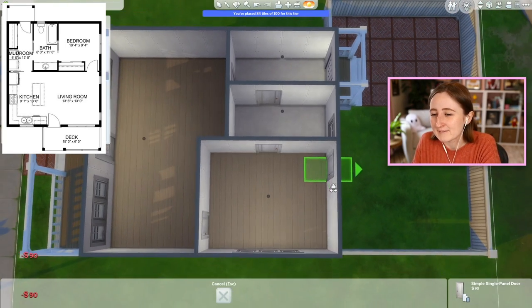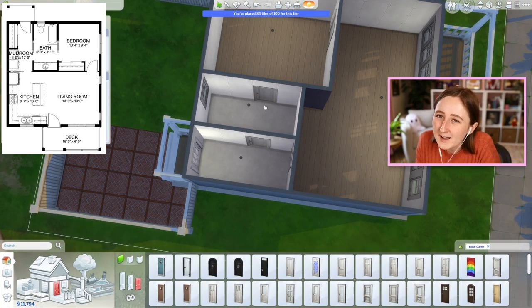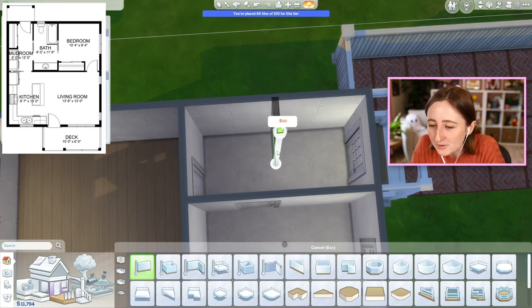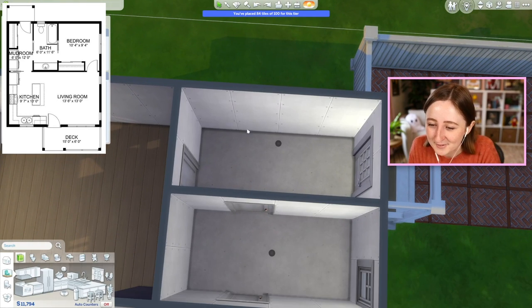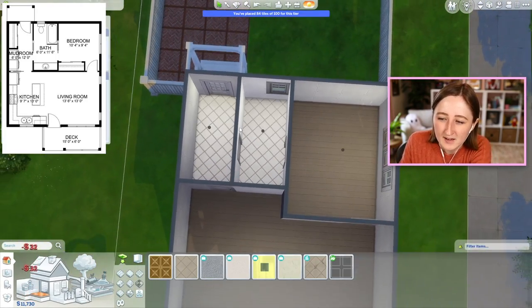The doors are also kind of interesting because there's a door to the bathroom from the bedroom and from the mudroom, which is actually kind of cool — I feel like I don't do that sort of thing very often. The mudroom also has a closet built in right here, but it's gonna be way too small, so I'm gonna have to figure out what to put in here.